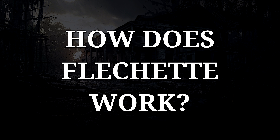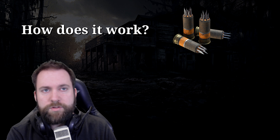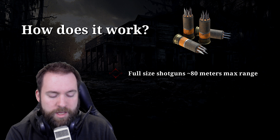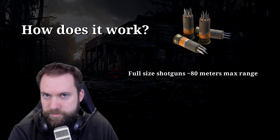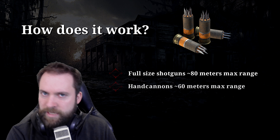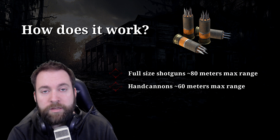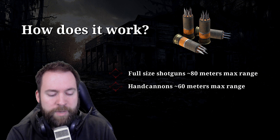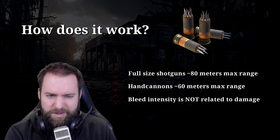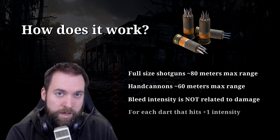Let's look at how the flechette ammo actually works. For full-sized shotguns like the Spectre, you can hit people up to 80 meters, dealing roughly one point of damage at that distance — that's just the max range for a hit marker. Hand cannons are around 60 meters. Regarding the bleed effect: light, medium, or intense bleeding is shown by how many blood drops appear on the health bar — one, two, or three.